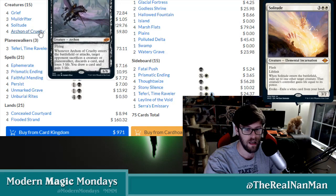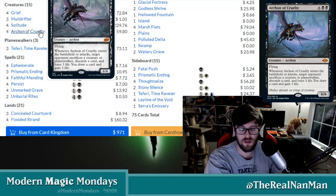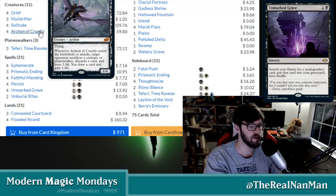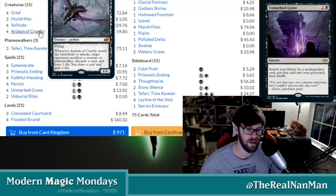When Archon of Cruelty enters the battlefield or attacks, target opponent sacrifices a creature or a planeswalker, discards a card, and loses three life. You also draw a card and gain three life. It has so much of a swing effect with the way this deck is built — once one of my powerful creatures gets out, the tide has turned and I'm going to be riding high, beating you out with these powerful creatures.